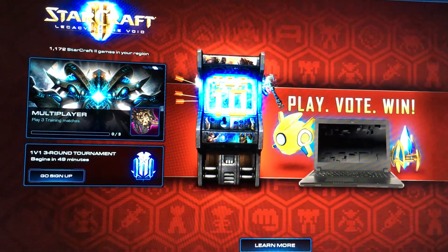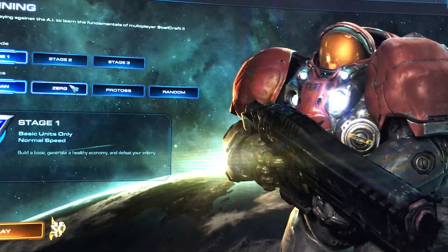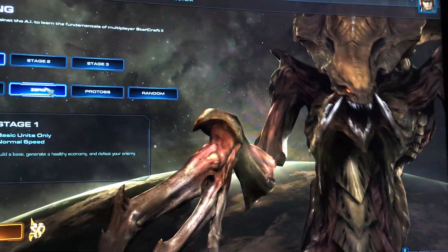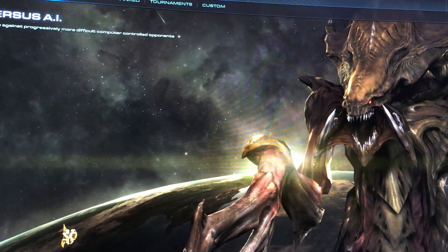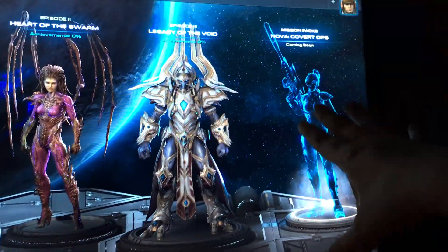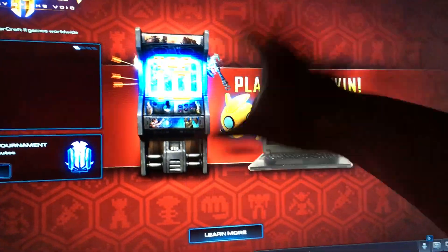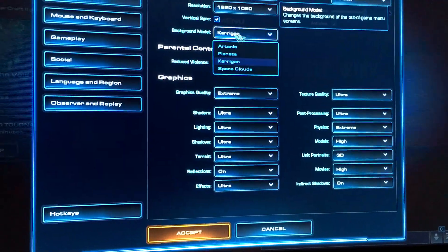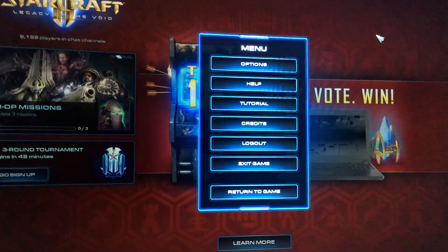Because again, you can't customize the images here. I just want to have my background model. That's all I want. I purchased the Nova packs, and I guarantee you, when Nova comes out — when they release those Covert Ops packs — they're going to have a Nova screen here. And it doesn't matter what version of the background model you pick; it's just always going to be the thing they want.